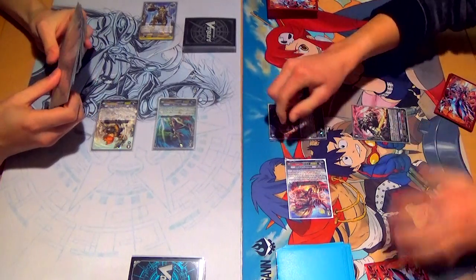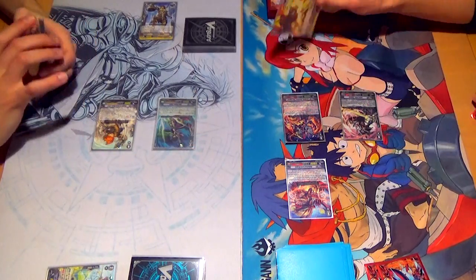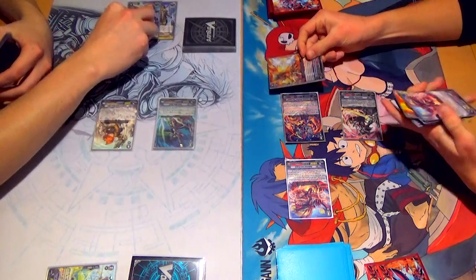We'll go 11 to Vanguard. 16. Take it. Draw trigger — power Van, going to draw. Second check, no trigger. Ammo check — stride fodder. Power Van. Got my free PG in the end.